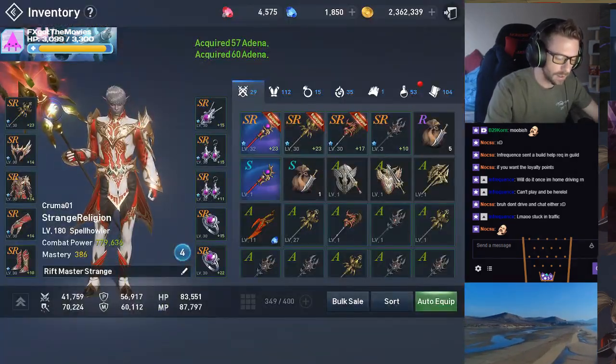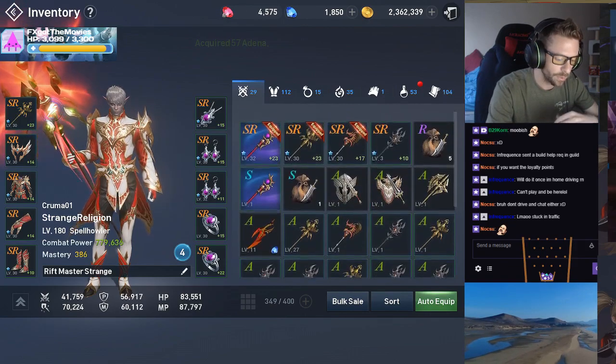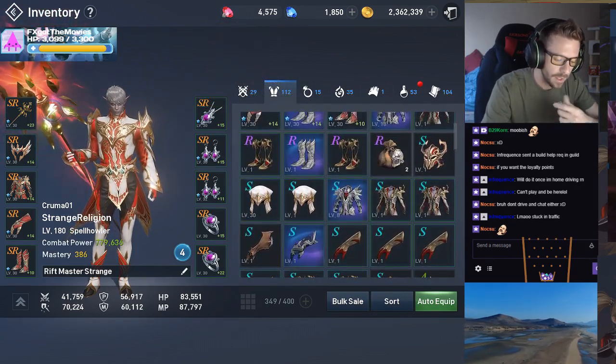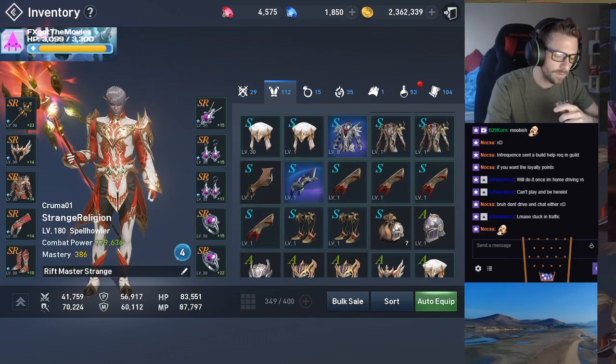On top of getting the A plus A's and going for those A grades to level 30 and getting ready to combine them, you could probably also try to work on some S's and some R's if you have the opportunity, getting those up to level 30. That is going to take a lot of Varnish and a lot of Adena, but it will save you a lot of stones.